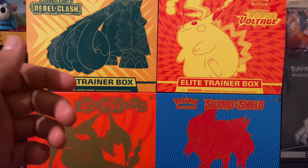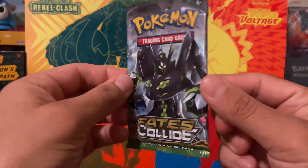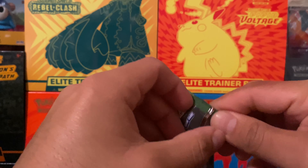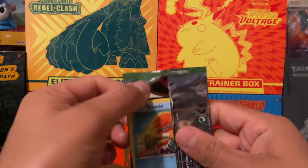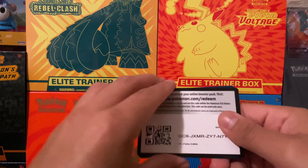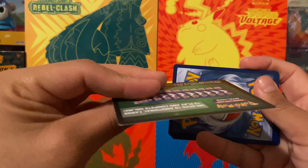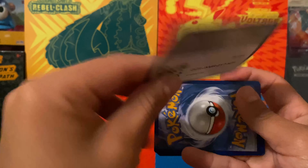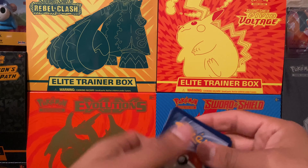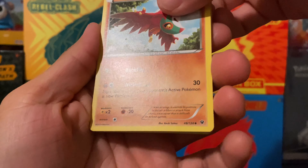Let me go ahead and go into the older series — XY Fates Collide. I'll pop this thing open. That was really easy to open. Okay, here's the code card. It feels super textured — it's green. Back in XY, I don't know if the color mattered or not. I'll just do three to the front, just in case — I don't remember if it was four or three.